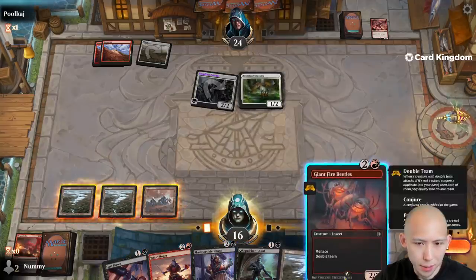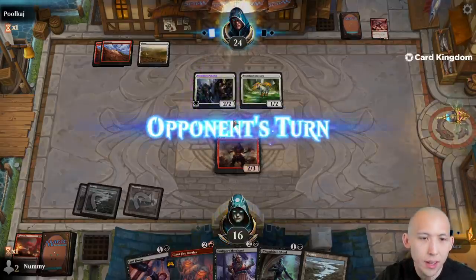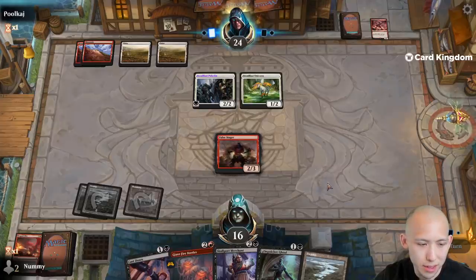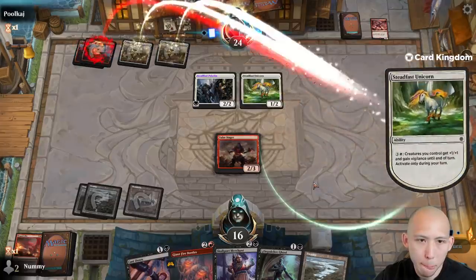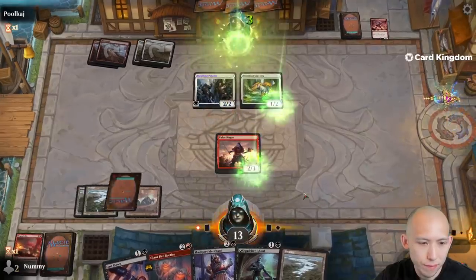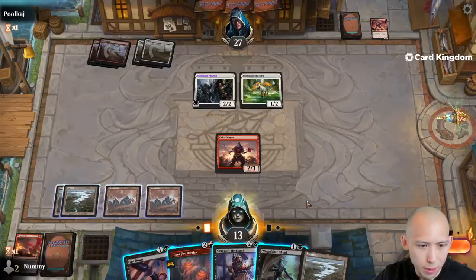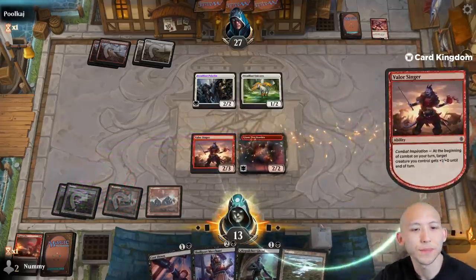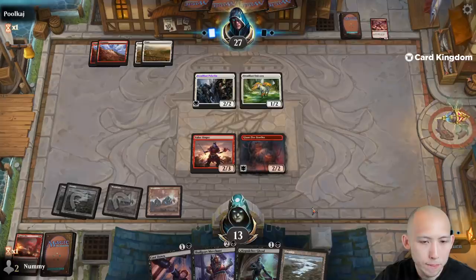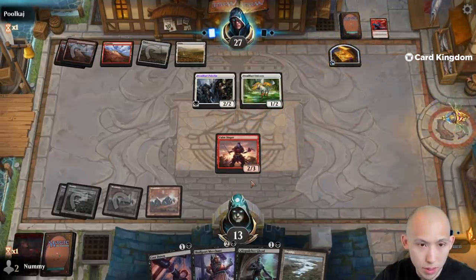What's the best cast here? I don't think we go for the Giant Fire Beetles — it's either the Valor Singer or the Merchant. The thing about playing Merchant out is that they get to free-roll attack with both creatures still. Here they have to play a land to be able to attack with only the paladin. Obviously if they have a trick they can also attack with the unicorn, but I think this is the best play for us. Oh, they're just gonna main phase activate — even better, alright we'll take our three. Now I might go with the Ghoul plus hold up Cast Down.